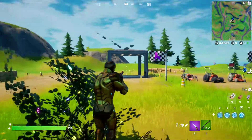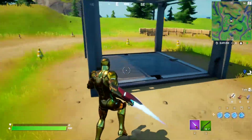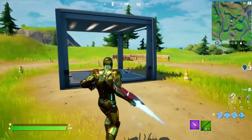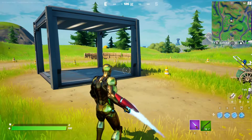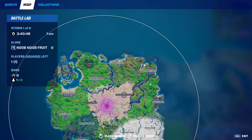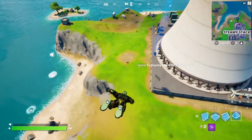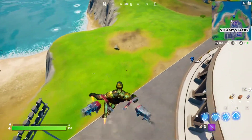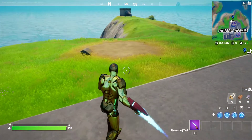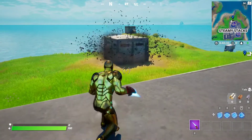Each location might just spawn two IO guards, three, sometimes four, so you're going to need to visit a lot of spots. Next one is right behind Steamy Stacks, right around that spot. There's a patch of sand — here they come, there they are.